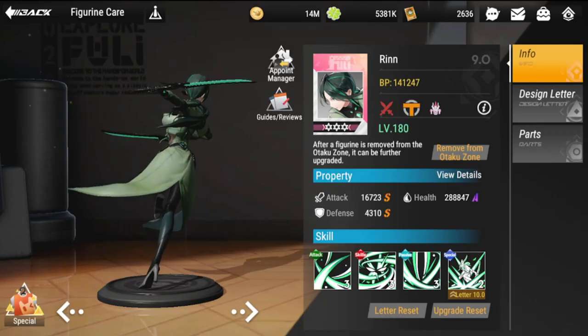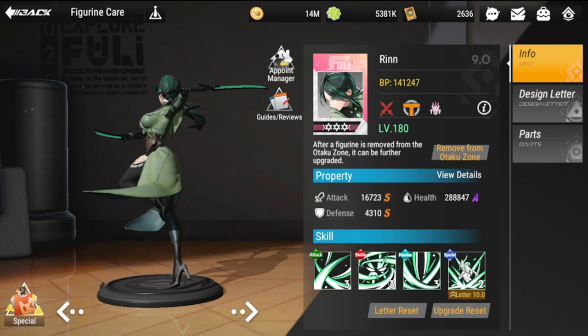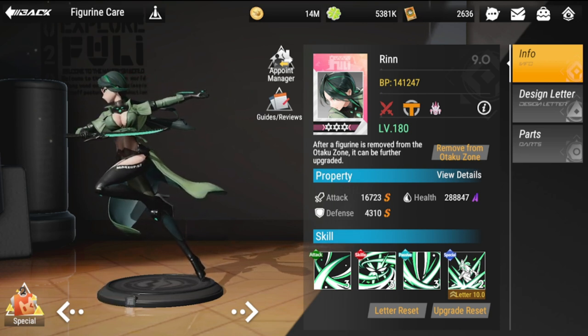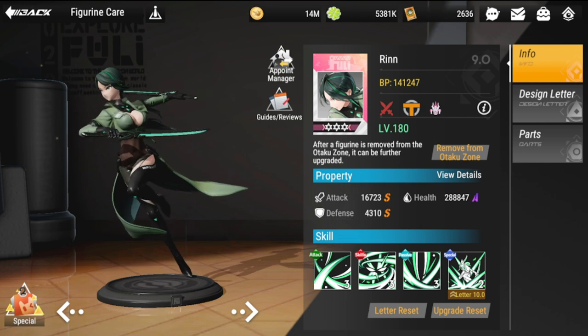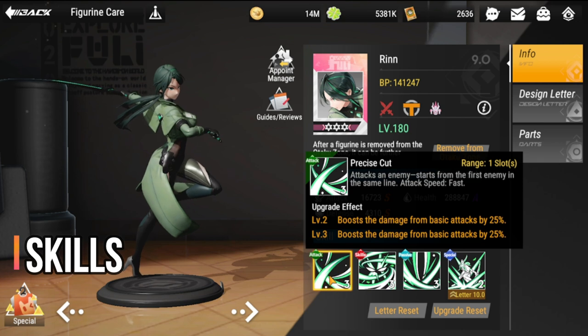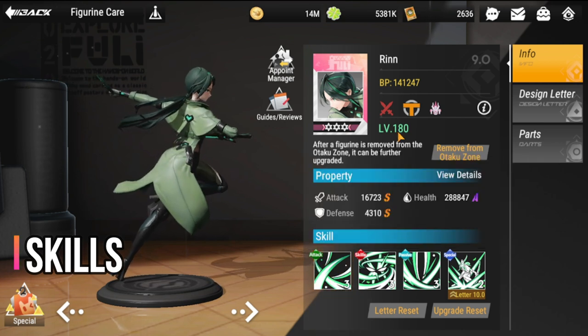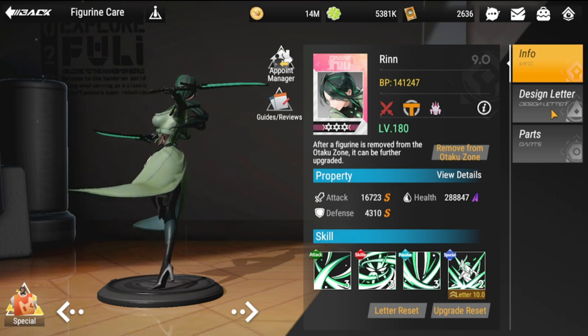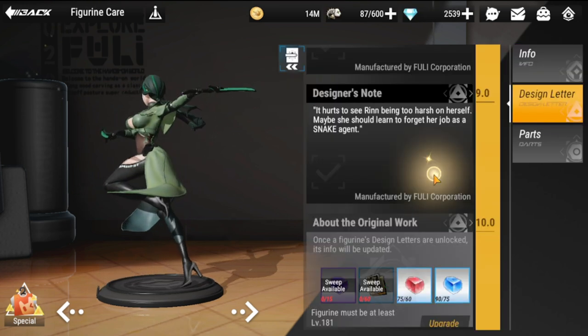Hey everyone, welcome back to Figure Fantasy. Today we're going to be taking a look at Rin's build and also her strategy. We'll start with her skills. I have my Rin already at level 180. She is with Tenma and she is a vanguard.